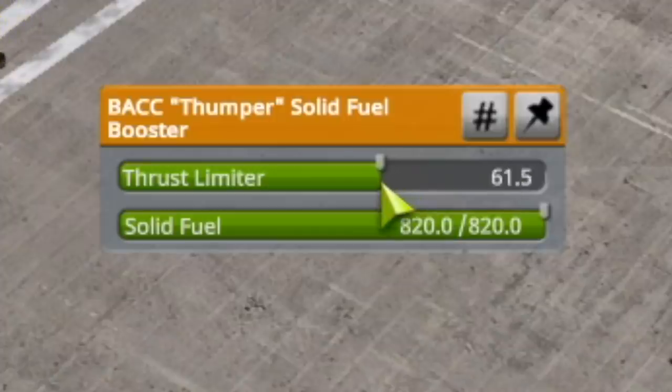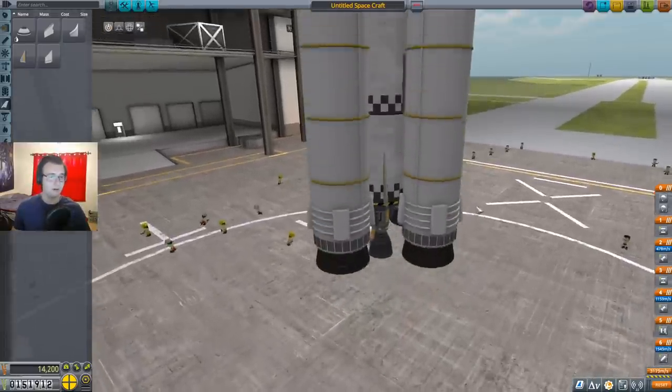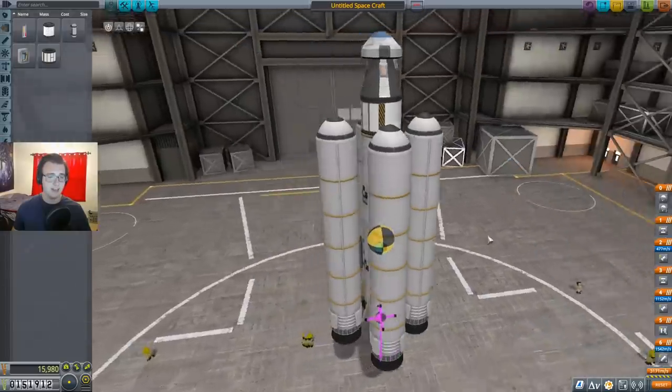I'm pretty sure our thrust probably is not gonna want to be that high — I'm gonna go 60%. I'm gonna need to rotate though, so I think I'll still add basic fins just down below. Then we're gonna take a look at our various things. Center of mass where you'd expect, center of thrust is below — everything lines up pretty nicely. All right, so then our staging.